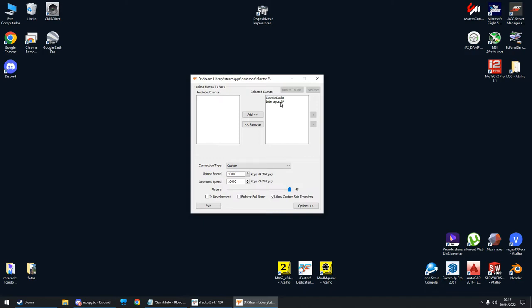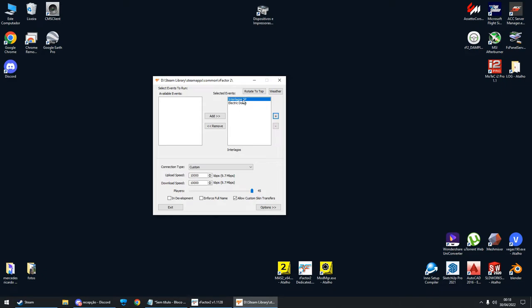Go to Config. We chose two tracks for the server — this list shows the loading order. In this game you can do multiple sessions: the first session will be Interlagos with practice, qualify, and race, and after the race it will automatically load the next track and start practice, qualify, and race again. You can change the order the tracks are loaded, or remove a track entirely. Let's leave it as is.